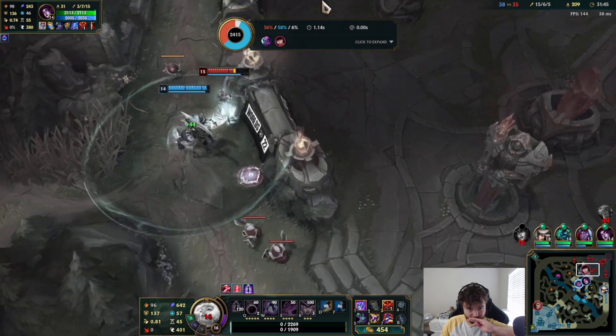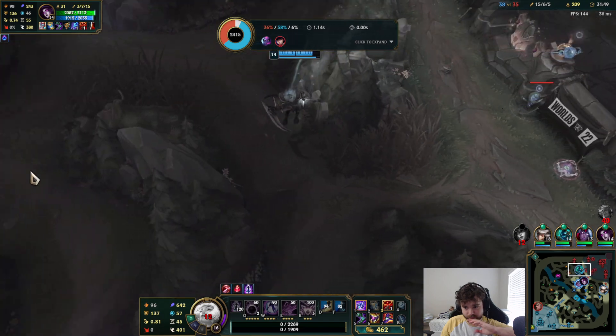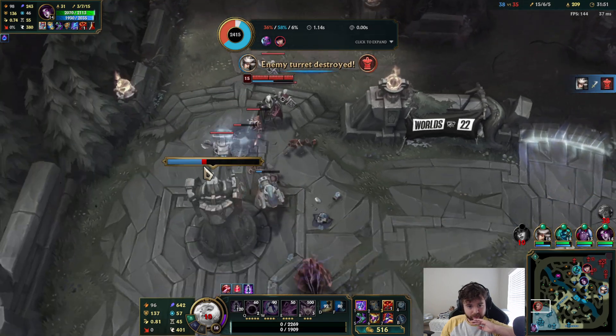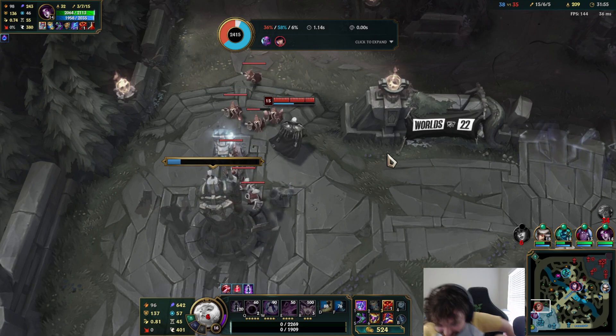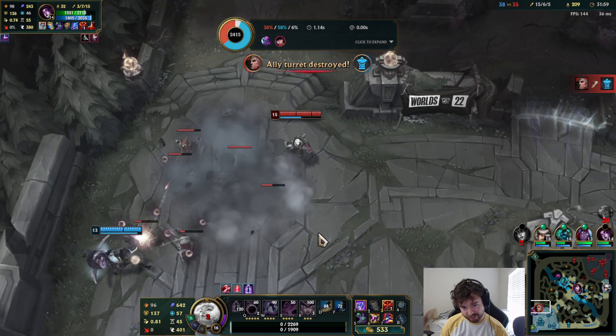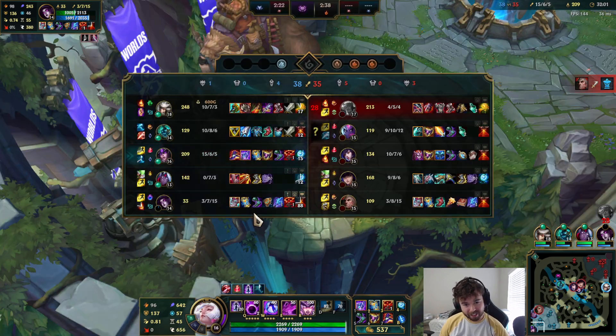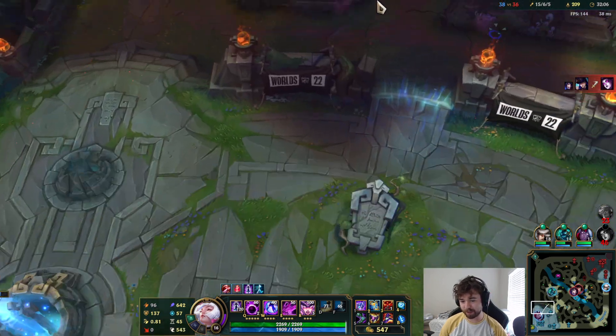Here comes Hecarim — he's trying to kill Caitlyn. Runs away. Isn't this guy the support? He's split pushing. This split-pushing Swain god — our AD carry just cannot handle the support. He's just too strong. I can barely handle the support to be honest.